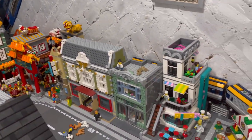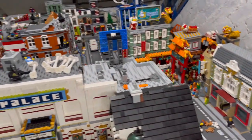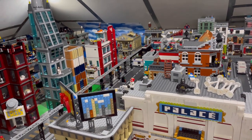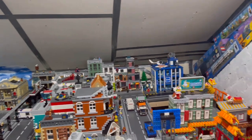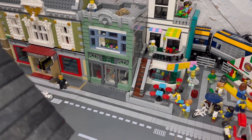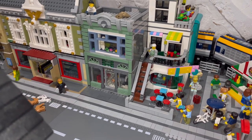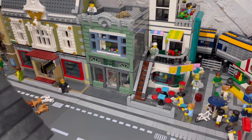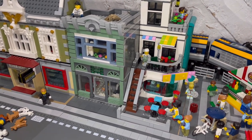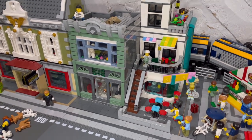Moving the train station will free up some more space over here, so I might put the hospital over here because that's quite a tall building. It has to go somewhere in the middle of the city because of the height — I can't put it around the edge because it hits the roof. And you've got the pet shop there — you can notice the bits: the green section at the front is from the fishing hut, along with elements from the corner garage and a little bit from the Assembly Square as well. You can see a little bit of a hodgepodge of everything there.